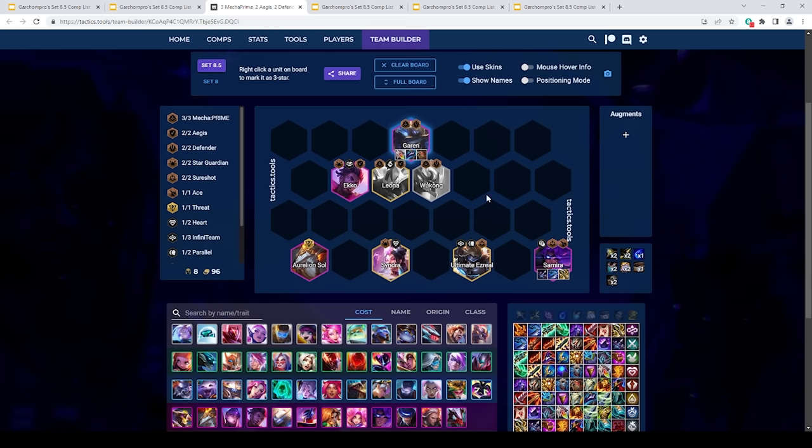In terms of augments for this comp, it's very similar to the Belveth version — Second Wind, Jeweled Lotus, Celestial Blessing are really good. The only real difference is at 4-cost you're probably going to want to take the Samira augment instead of the Belveth or Aurelion Sol augment, although I still think the best 4-cost augment is the Garen support augment. At 5-cost, you could go with the Ezreal augments or Eclipse Prime (the Leona support augment).